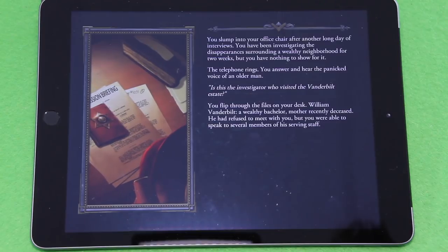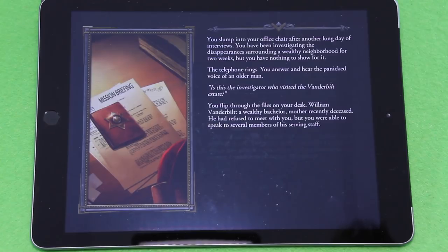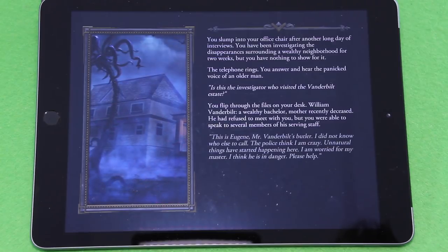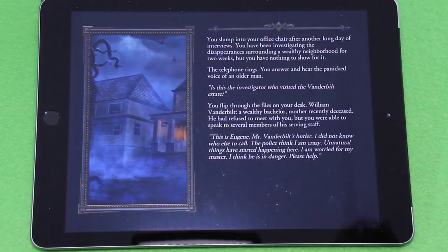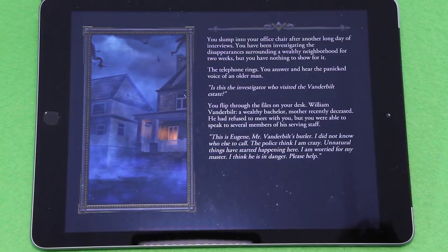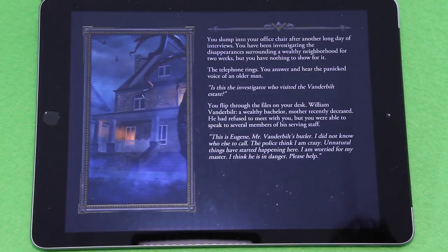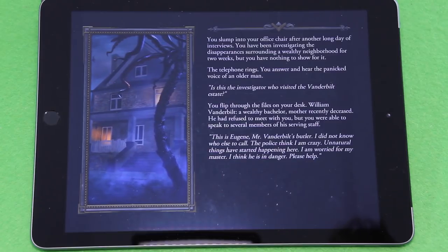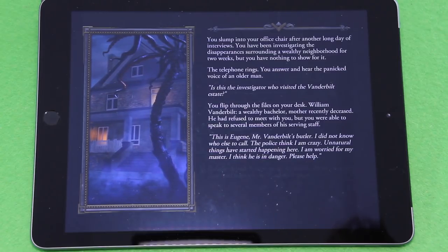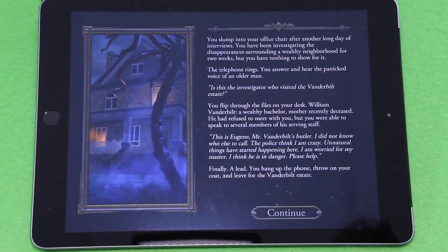'He has refused to meet with you but you were able to speak to several members of his serving staff.' This is Eugene, Mr. Vanderbilt's butler. 'I didn't know who else to call. The police think I'm crazy. Unnatural things have started happening here. I'm worried for my master. I think he's in danger. Please help.' Finally, a lead. You hang up the phone, throw on your coat, and leave for the Vanderbilt estate.